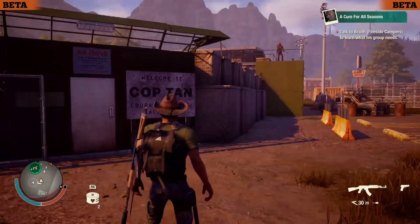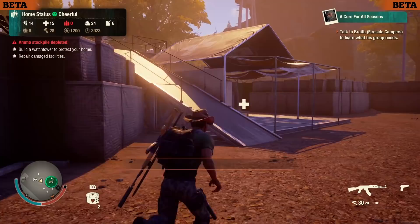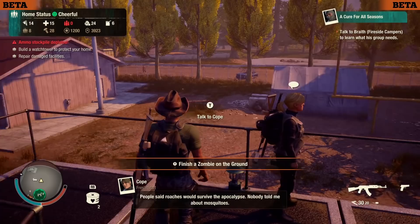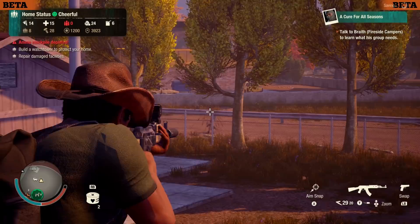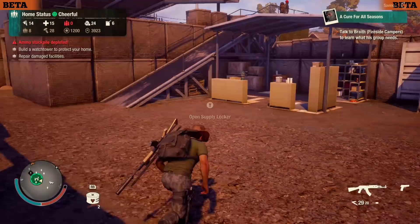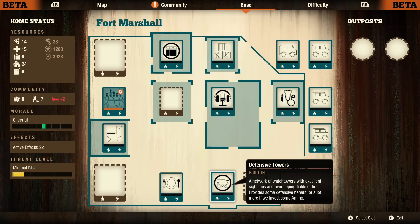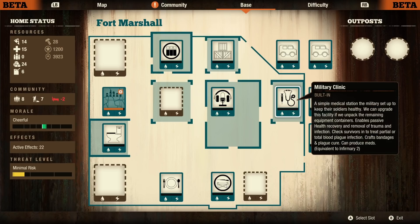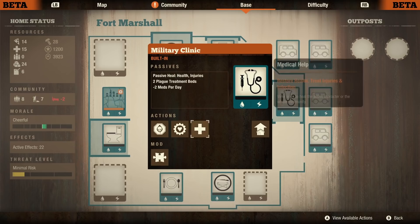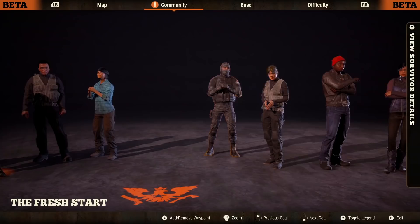Here we are at the second-to-last base, Fort Marshall — pretty much an abandoned military base. On the left coming in we have the infirmary, which has to be repaired when you first arrive — pretty much all the facilities here start in disrepair. The military clinic is equivalent to an infirmary level two, and you can upgrade it further for very little cost, adding another treatment bed to reach the equivalent of infirmary level three. So you can get one of the best infirmaries very quickly.